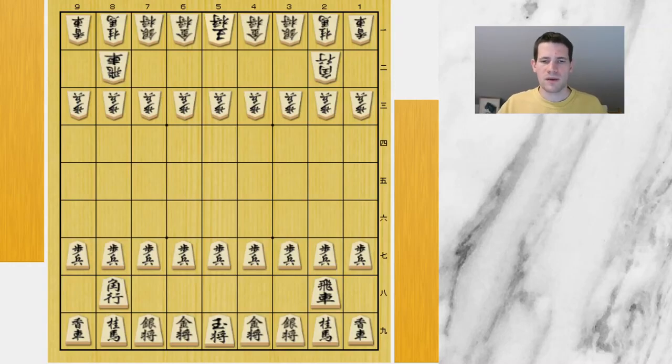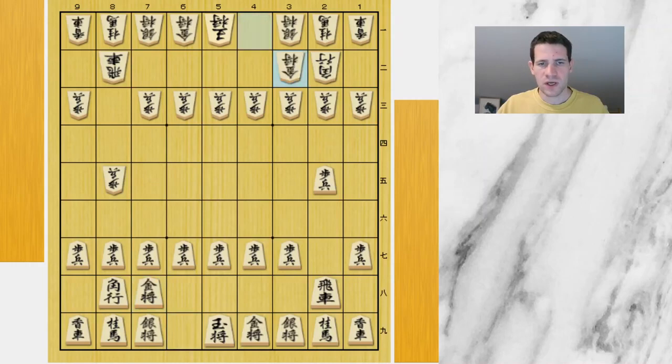Today I would like to talk about another game that SotaFuji played recently. Fuji played with Sente and he played against Akihito Hirose in the AO tournament. Fuji opened the game with a pawn to F move and Hirose chose double static rook. We get the normal developing moves protecting the pawn in front of the bishop.